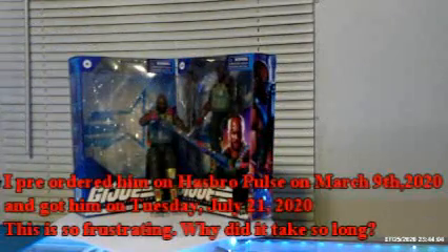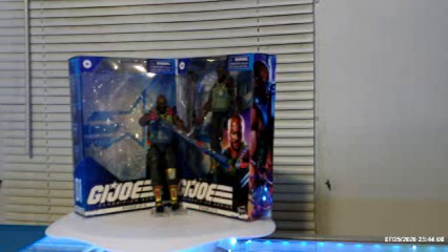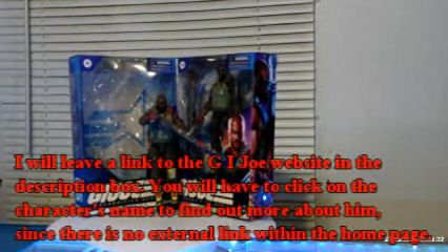It's Renegade Biker 24 again, and what you're looking at here is Roadblock — his name is Marvin F. Hinton, one of the coolest characters in the GI Joe line. His birthplace is Biloxi, Mississippi, and his height is six foot six inches, or 1.98 meters.